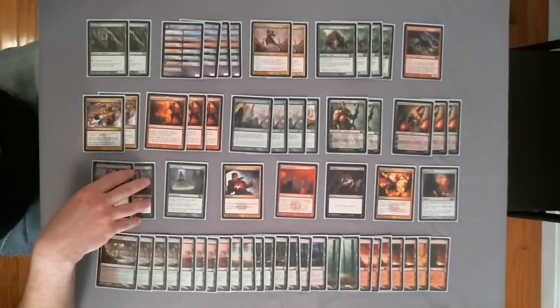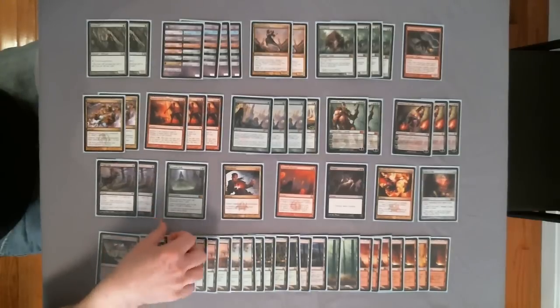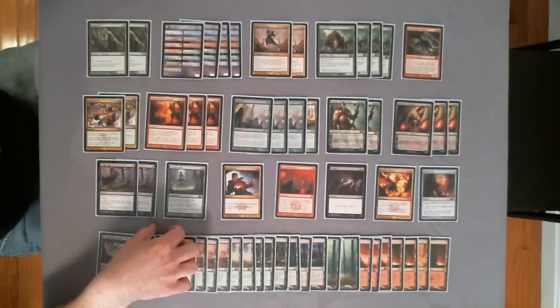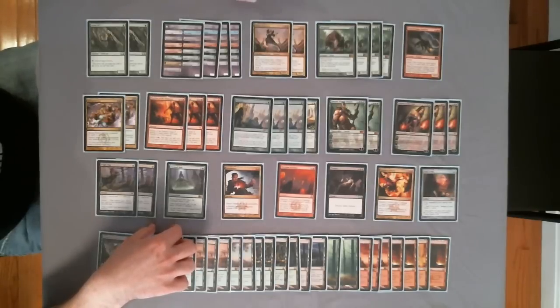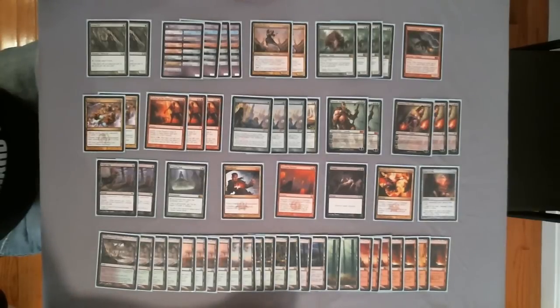You're diversifying to hit the varied threats in Standard right now because there's no one good removal spell, so you have a little bit of everything to hit at different times in the game. Tragic Slips are definitely back because mana dorks are huge and Vexing Devil is still seeing play. And if you can untap with Olivia and some number of red sources, you're going to take the game over — she's the main piece.